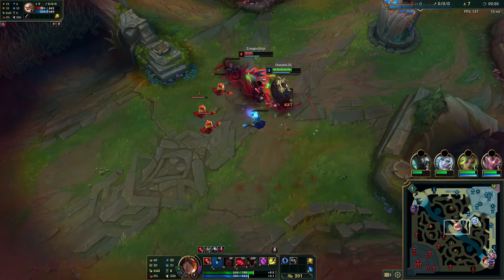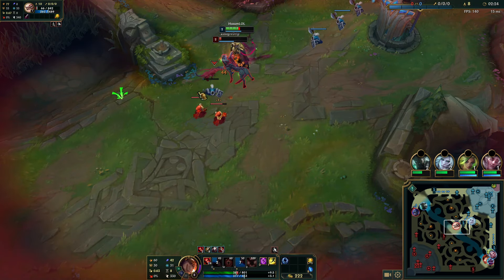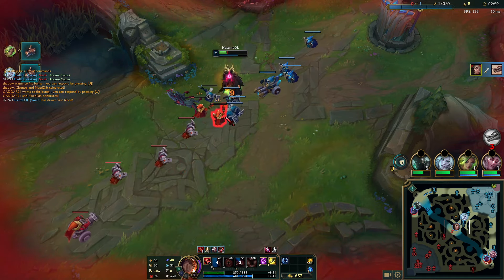I'm gonna throw out E here, walk with it, and now just simply run her down. She can only fight you when her Q is up, and she used Q to push out the wave.